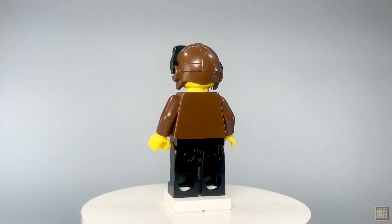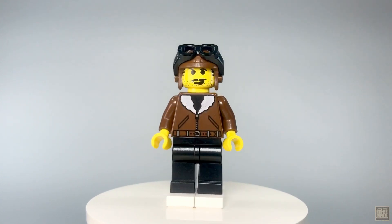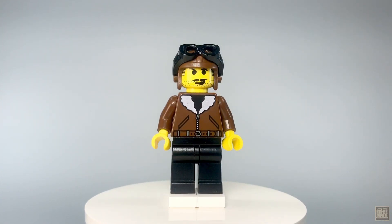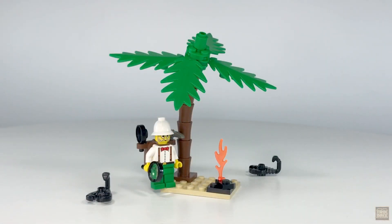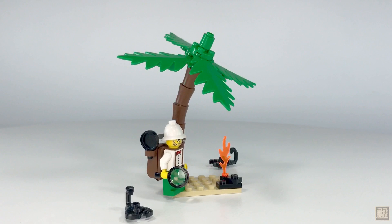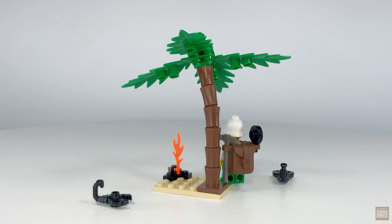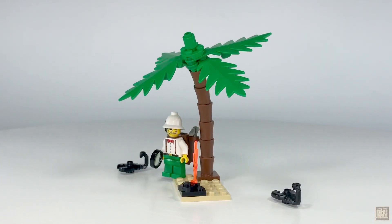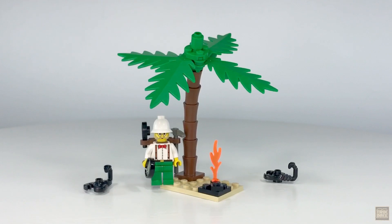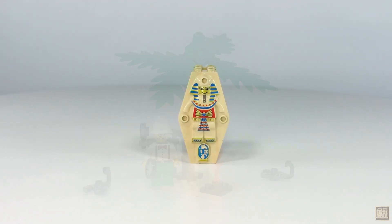Speaking of Johnny, he's nowhere to be found here surprisingly, but don't worry — he'll be back in our next episode. Now let's get back to the meat and potatoes of this set. We'll start with the small campsite, built up on a 4x6 tan plate with a small campfire and a palm tree which provides our heroes a much-needed reprieve from the midday sun. A few inquisitive scorpions round out the scene.